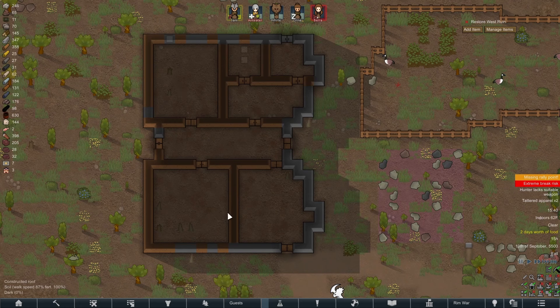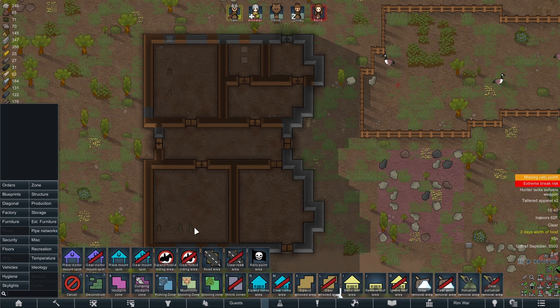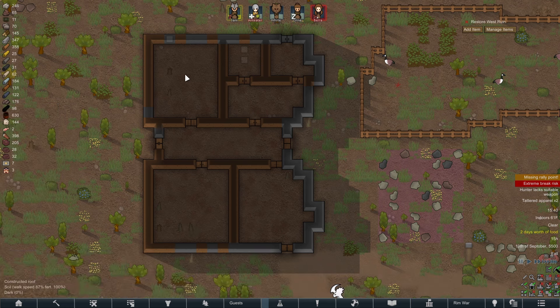We have now finished the internal walls of our new building — this is what it's going to look like. If you remember, this is going to be the hospital, kitchen, bathroom, dining room, crafting room, and barracks.